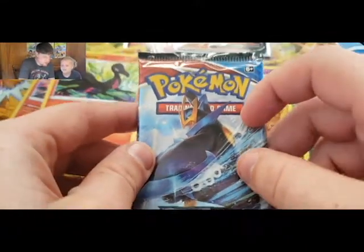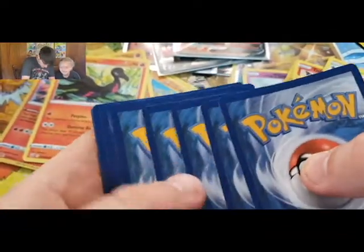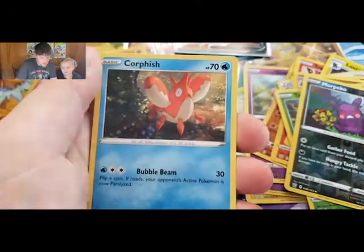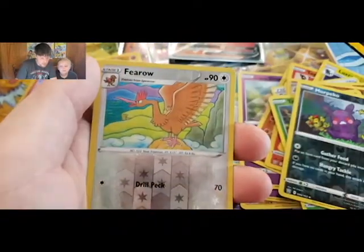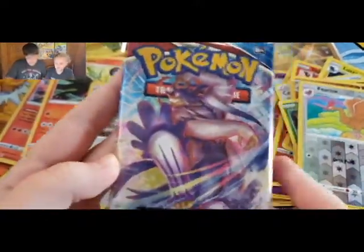This is weird — it's like the camera's moving with the pack, but it's not moving at all. We gotta get a better table. Another green and white! We got Darkness Energy, Indeedy, Crawdaunt, Cacnea, Mawile, Spoink, Mr. Mime, Zero, and a Steelix holo rare.